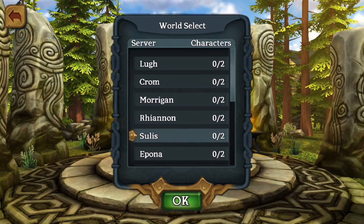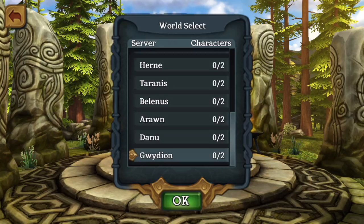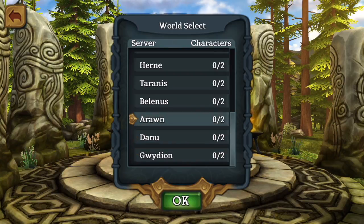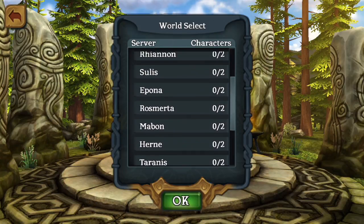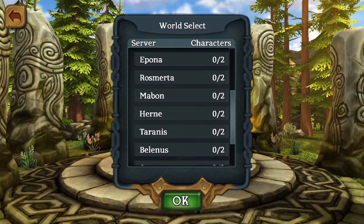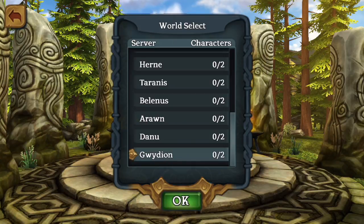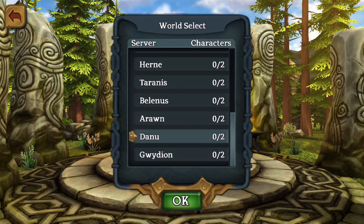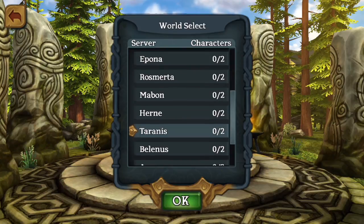Now we get into the world selection. There are fourteen worlds to choose from and they all have their ups and downs. I'm personally from Quidion and I have an account on Epona. Arowin is probably the biggest world with the most people, with Quidion pretty close behind. Darren is basically just all in one clan. Tyrannis has a bit of a weird drop system.